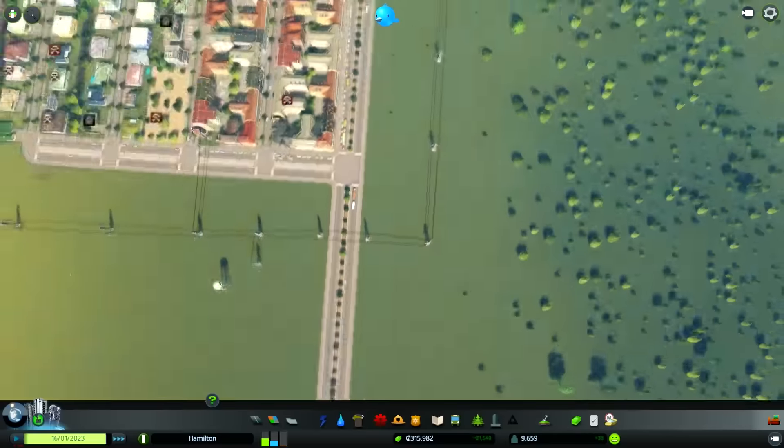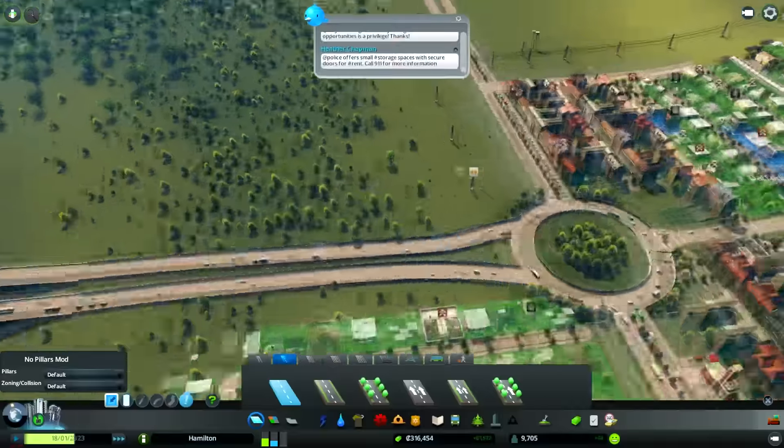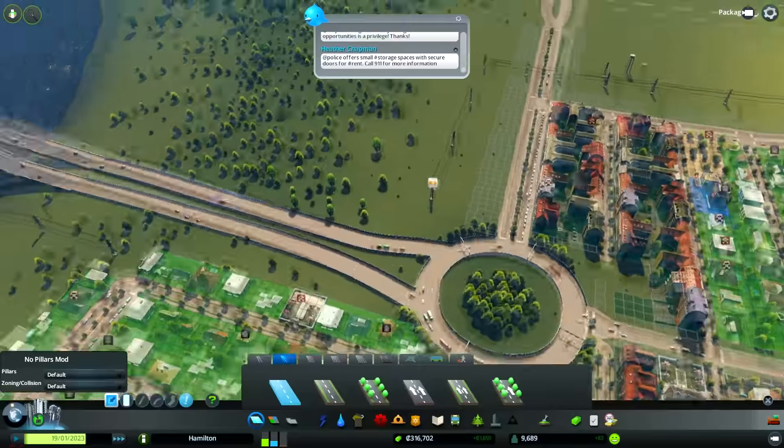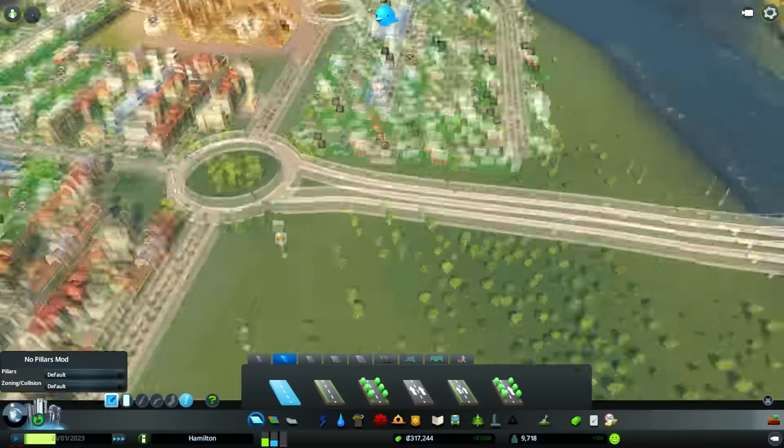Otherwise we're gonna suffer from a lot of issues. So let's build a road system off of this freeway right here, since this freeway is pretty efficient and connects up with a bunch of jobs that we can create in the city.